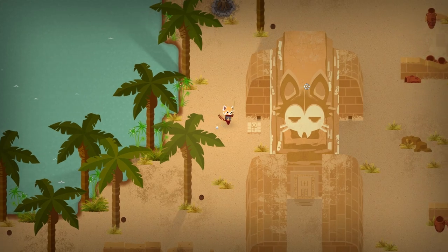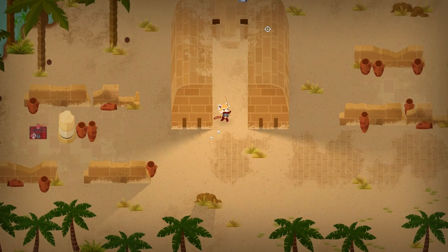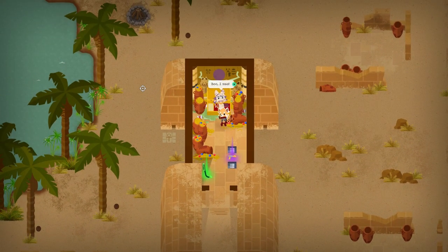Just to the south, the Sphinx tomb can be opened by a pressure plate just to the left of the entrance. There's some weapons here, as well as poor Skullcat, left as a scary attraction for the guests that would visit — you know, before the rebellion broke out and all that. I wonder how he's doing.